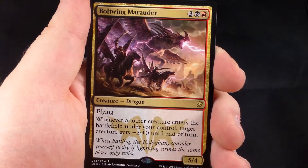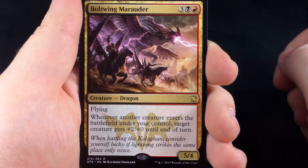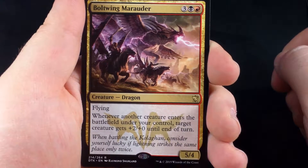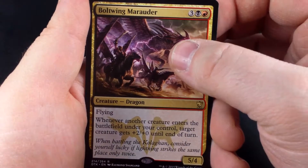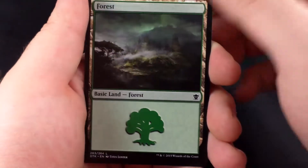And our rare is Boltwing Marauder — three, black, red, five mana, 4/3, flying dragon. Whenever another creature enters the battlefield under your control, target creature gets plus two plus zero until end of turn. That's a very cool card, and pretty powerful too. A little expensive at five mana, but oh well.